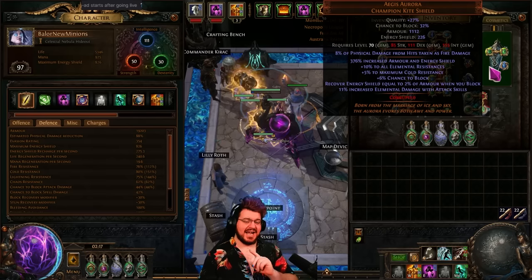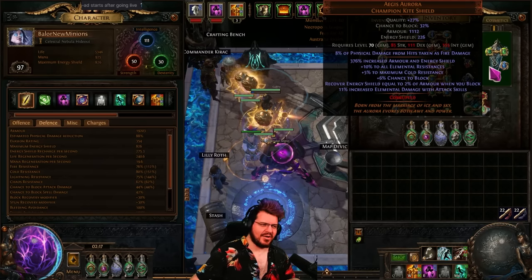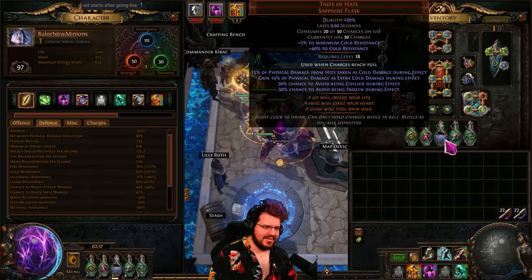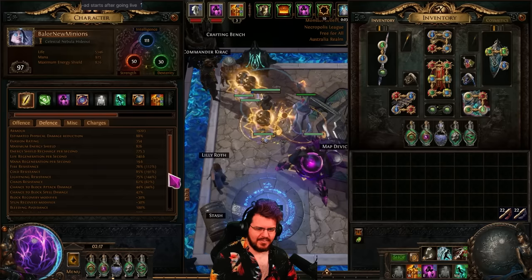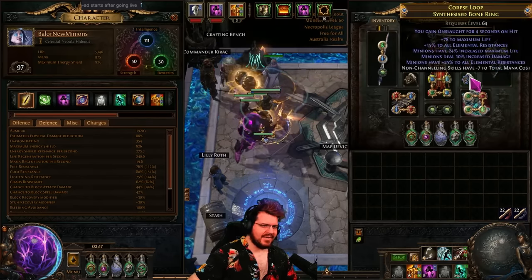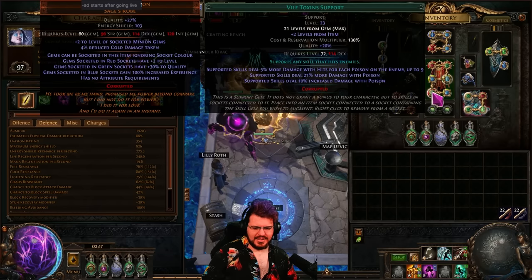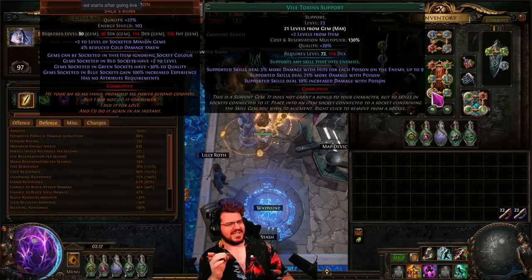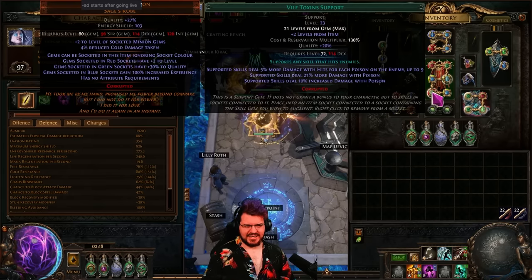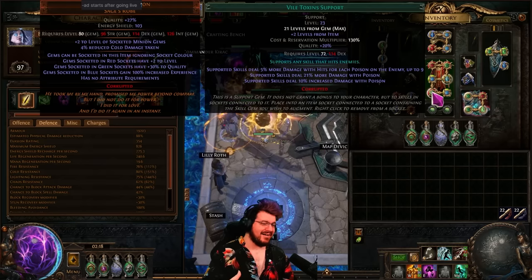We also got an Aegis Aurora with physical taken as — it doesn't actually matter whether it's taken as fire, cold, lightning, or chaos, though technically taken as cold would be best since we have plus five cold from Aegis Aurora. We're also running Taste of Hate now, which gives us 85 on cold res, so that would be the best. Fire is fine though. I've kept the same rings and Melding. I changed my fifth support from Woke Added Chaos to Vile Toxins — it's a better support at higher gear levels, though early on Added Chaos felt better.